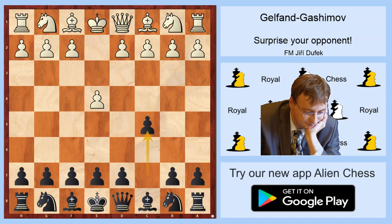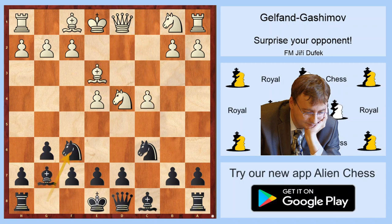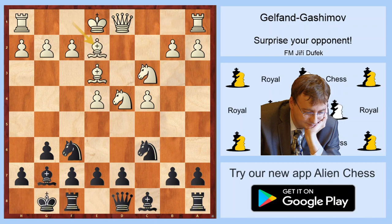E4 c5, Knight f3 Knight c6, d4, cxd4, Nxd4, g6, c4, Bishop g7, Bishop e3, Knight f6, Knight c3, short castle, Bishop e2. We saw more or less everything in a previous game between Chaparinoff and Tamin, but now Gashimov played the very interesting B6, and I think just this move can surprise our opponent.